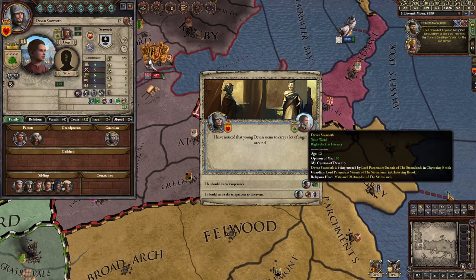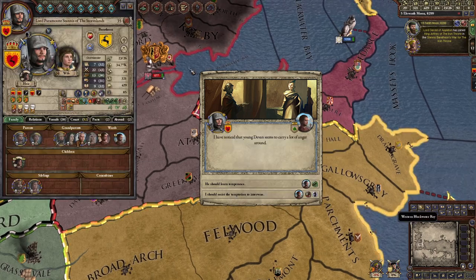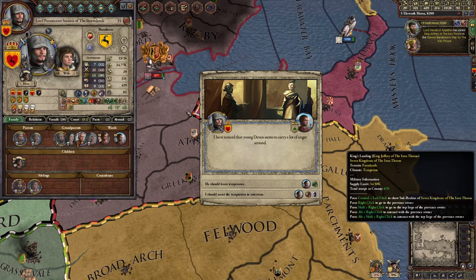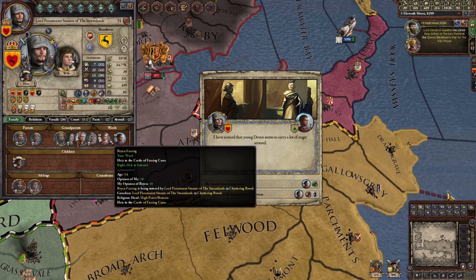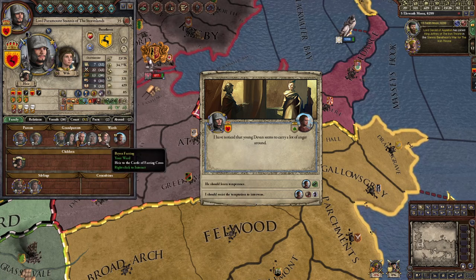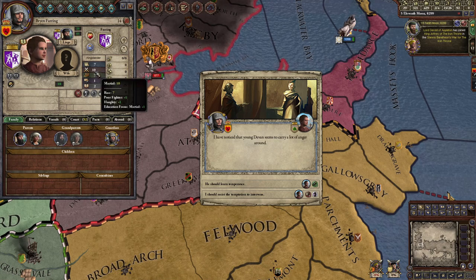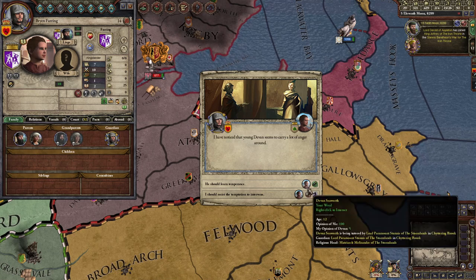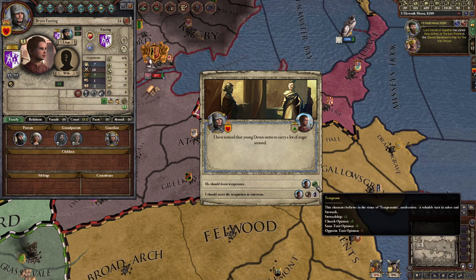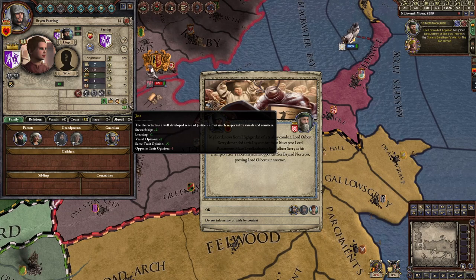This kid is my ward — in CK2, Crusader Kings, you can have people send you their kids so you could teach them if you have a high skill. The Lord of Light gave me his kid to teach. I gave him a good martial ability so I'm doing my work. It gives you decisions on how to teach that kid — I want to teach him to be temperate. I clicked on it; it gave me a chance to give him 'temperate' but it didn't work.